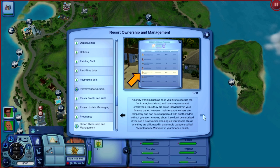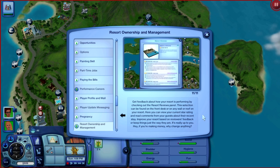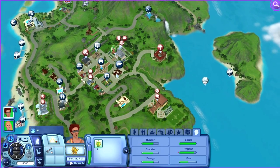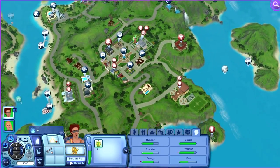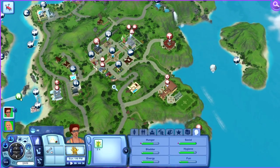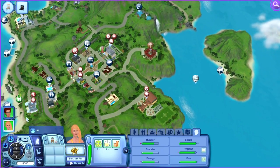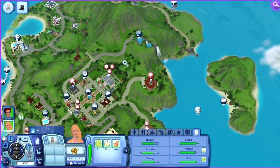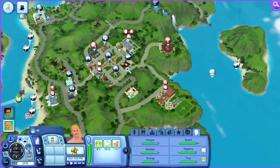That looks a bit too complex for my liking. Anyway, you can go to the gym. She's chatting with somebody. I need scuba diving equipment — where the heck do you get that?